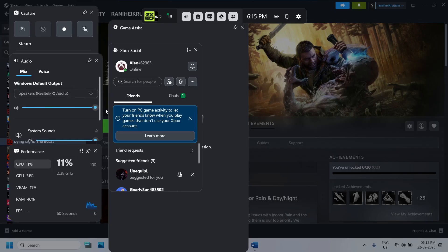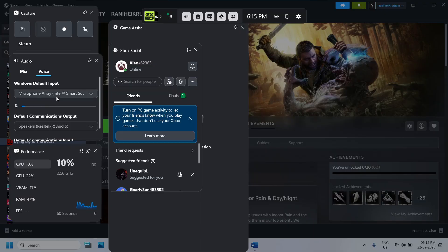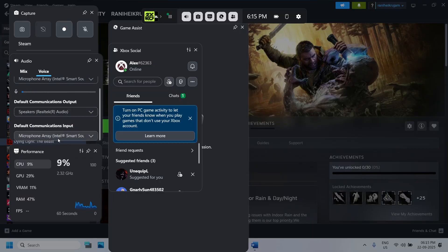Make sure the sound is set to 100. Scroll down — if the game is running you will see it listed here. Make sure the game speaker is not on mute and set it to 100 as well. Also go to Voice and select your microphone and speaker there.